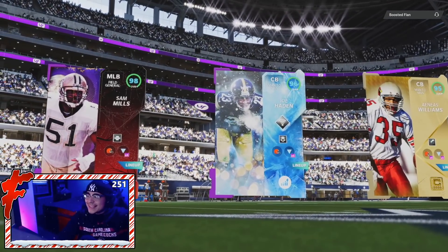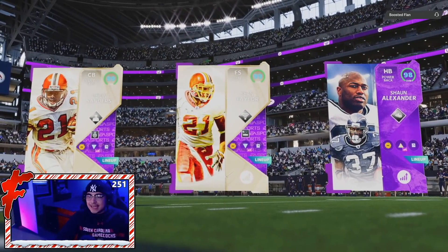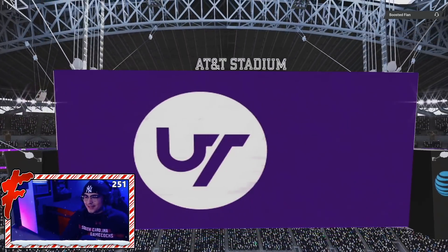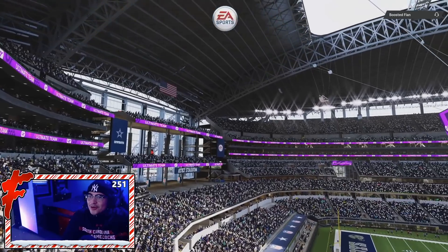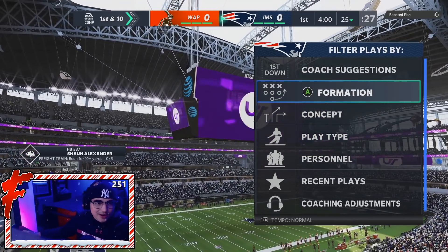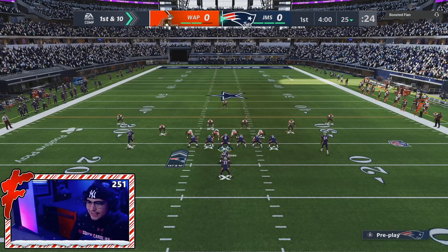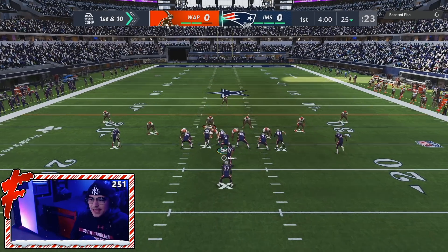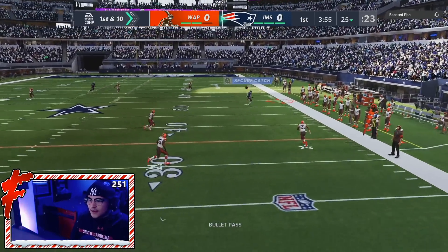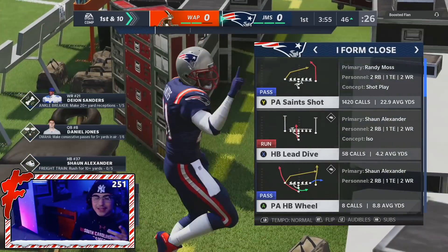Alright, this might be the first ever Browns theme team I've ever faced — he had Joe Hayden and Sam Mills. He probably has Baker too. We're starting off on offense. There's Danny in the backfield. He changed up the defense on us — we've got a free runner. Get it there, Danny. Good down right there from Daniel Jones, showing off that release. Set Feet put in work. I've been using Vick recently, so if you see me choking up with some right-handed QBs, that's why — but good throw right there from Daniel Jones.